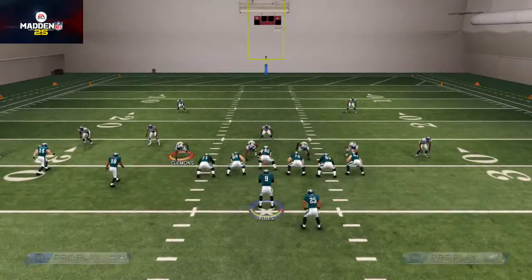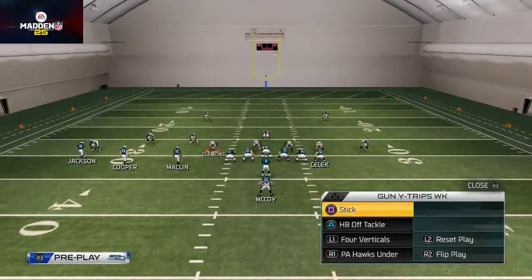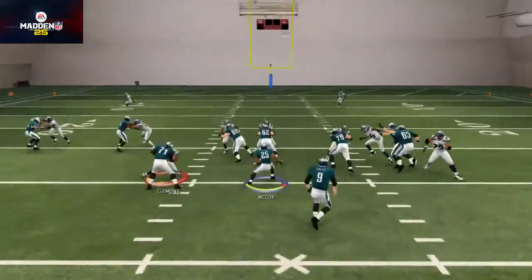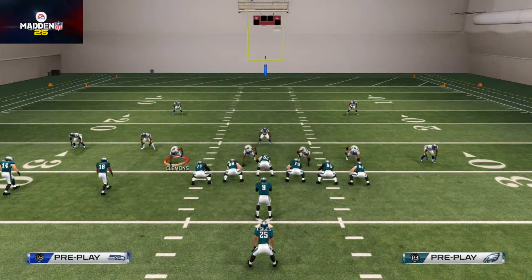Trio offset is good for inside running, pistol trips is good for outside running, and the hawks jet sweep is a good power run where you can get to the edge and get DeSean Jackson as a new face in the running game. The beauty of this is the seamless audible system and the speed of the offense really allows a lot of flexibility with our running attack. You should probably be running the ball about 50 to 60 percent of the time, so be sure to master this and we'll see you tomorrow with the man beater.